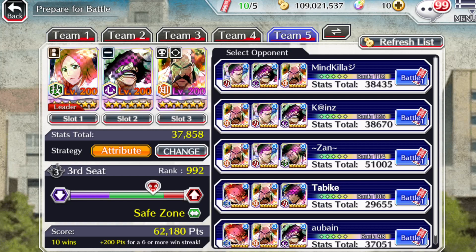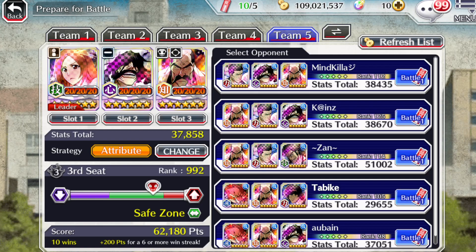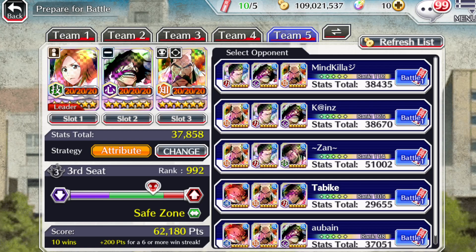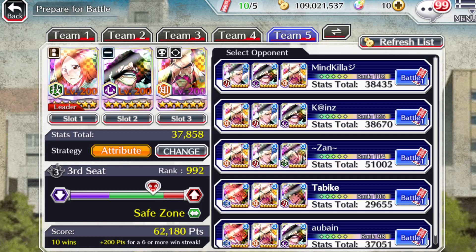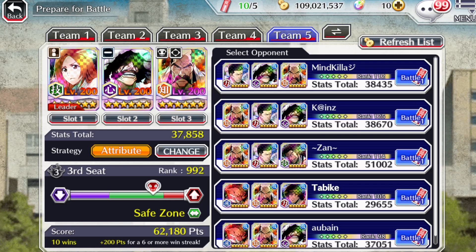Hey guys, ASM GIA here. I was lucky enough to pull the new Orihime, and she comes with a new brave battle skill: Persistence. What happens is when she lands on one health, she's able to stay alive for a few seconds and potentially turn the tables. I thought I'd test her out — I am third seat, not too crazy high.